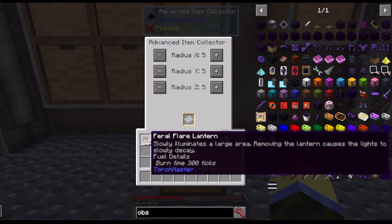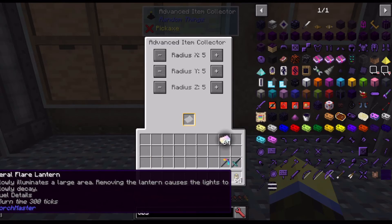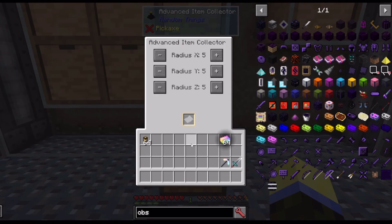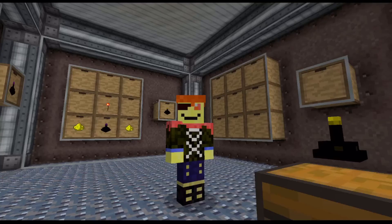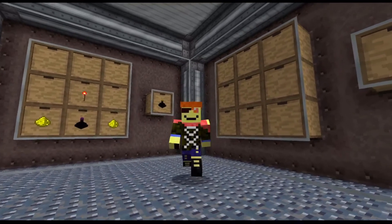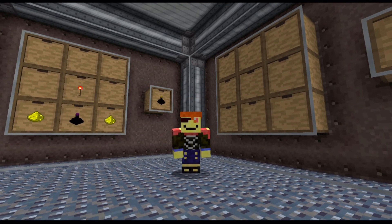Obviously this mod item isn't in a lot of related packs, so it's only going to work in modpacks that include it. But it's as easy as that — advanced item collector, shift-click in the top slots. Stay safe, have fun, take care, bye for now.